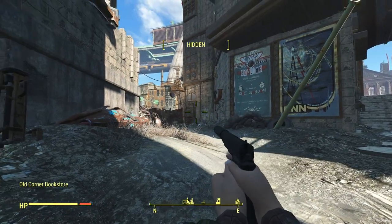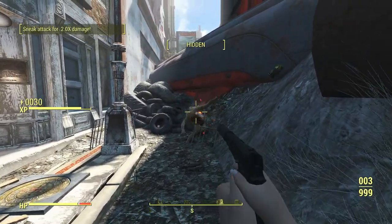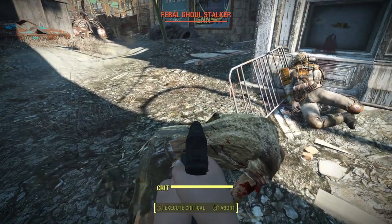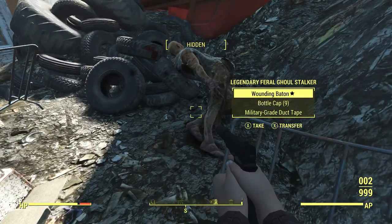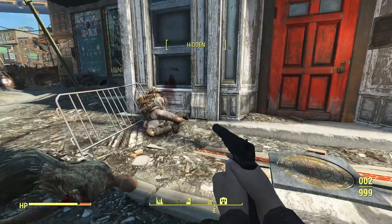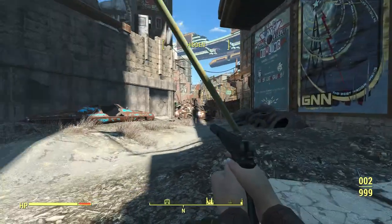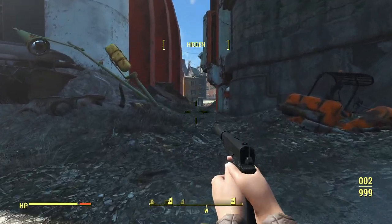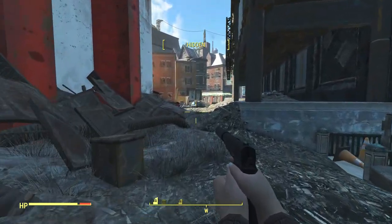All right everybody. I've spawned myself deep into Boston here at the Old Corner Bookstore, which always caused crashes for everybody. This one does extra pain — it was a legendary and still one-shotted him with a sneak attack. Thanks for the .45 rounds. We're also close to some gunners. This is the ICA-19, so this one does bonus damage to people. I'm going to head toward the Mass Fusion building, which is full of gunners, which is why I kind of want to test this out here.